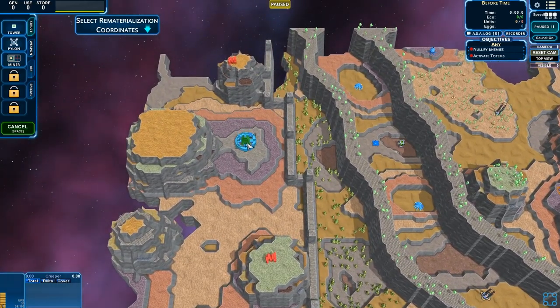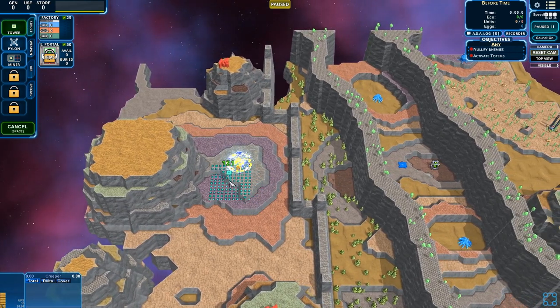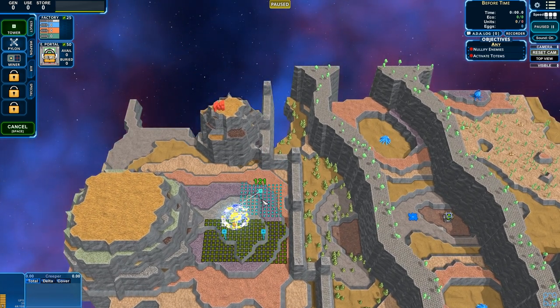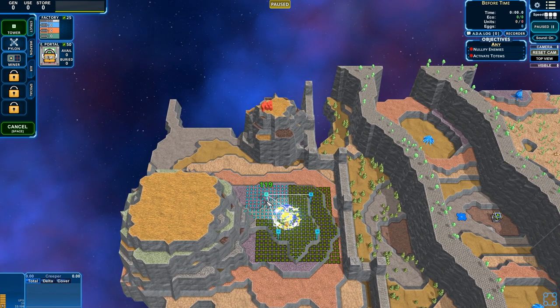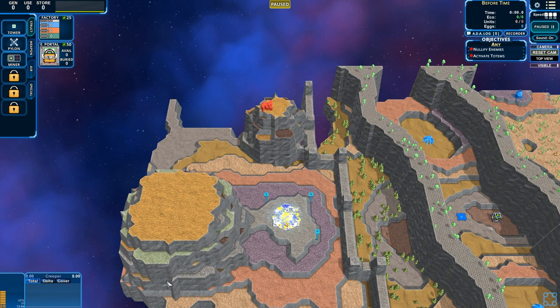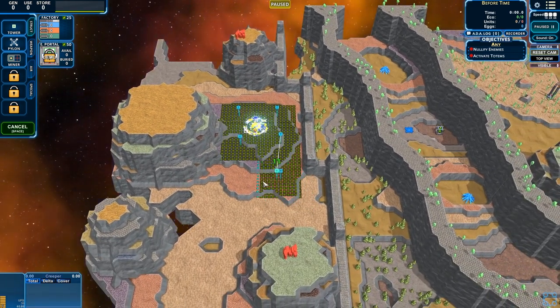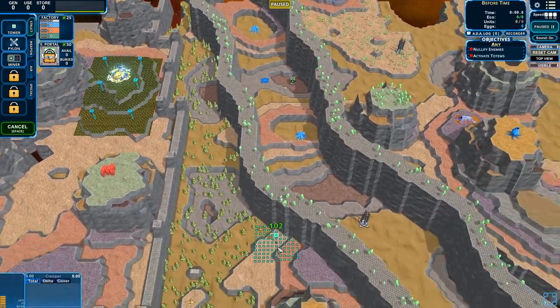Rematerialization coordinates. If I put it up here, it does cover the upper area. Okay, so in that case, Shift-X — the hotkeys still work, that's good. We're gonna spread out a little bit, and then I've got to figure out defenses, because I'm sure I'm gonna get overwhelmed real fast. What I'd like to do is get on top of this wall and start shooting. Actually, let's prioritize that sooner than later.